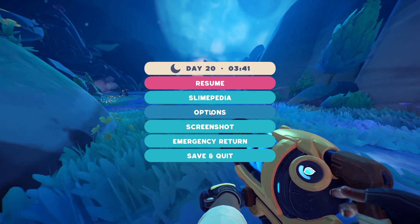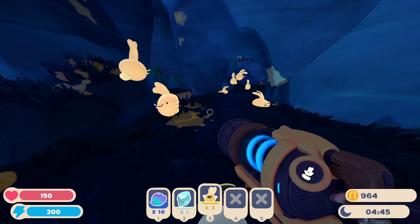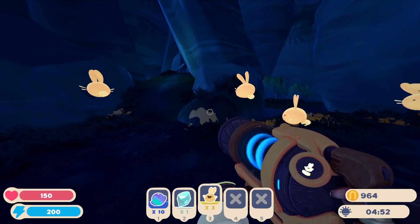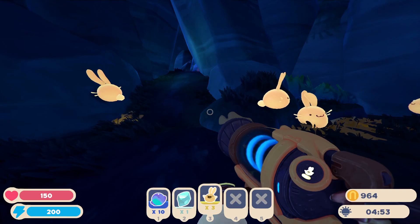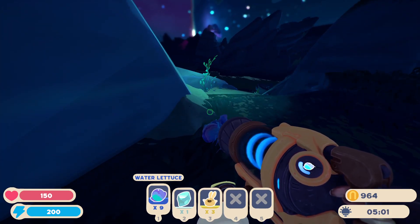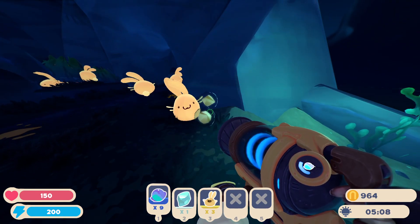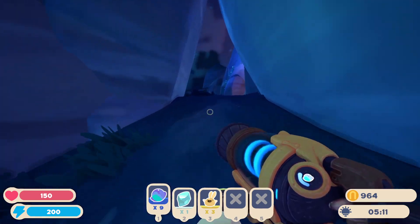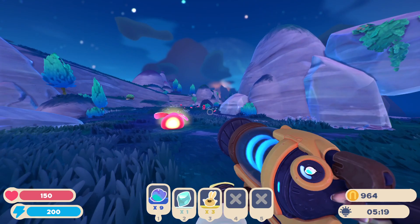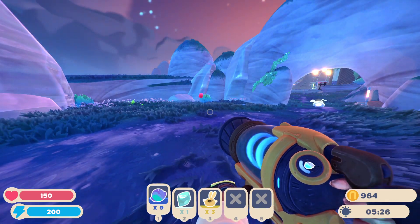We will move on to the second slime in the Slimeopedia, which is the Cotton Slime — our first new addition in Slime Rancher 2. These guys, much like the Pink Slimes, will spawn everywhere on Rainbow Island, and they are fans of vegetables. Their favorite vegetable is water lettuce, which you can find on every single island, normally near water. Water lettuce does seem to have a lot lower spawns than most other things in the game, so I would highly recommend starting a farm as soon as you can if you plan on keeping your hopping friends around.